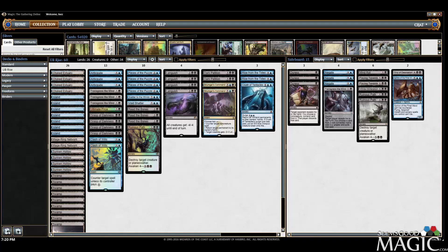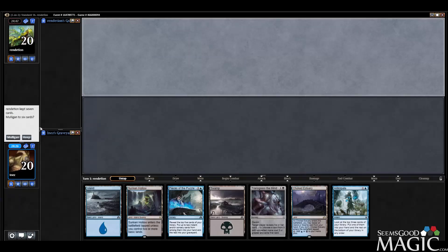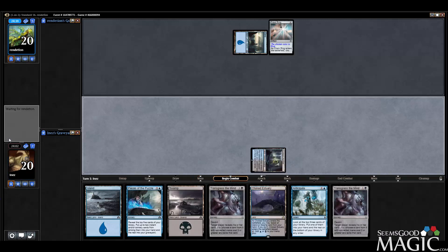Alright, let's get to our first match. Here we are — this is a keepable hand for sure. Opponent is playing first. It's a mirror match — okay, this is going to be a bit challenging because we're going to run a lot of blue spells. This looks like a mono-blue prison deck.